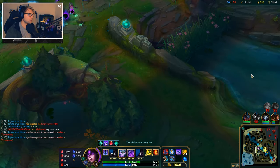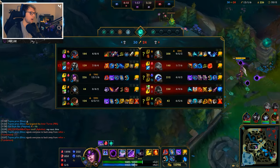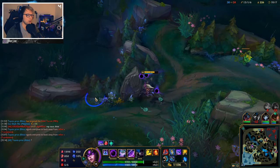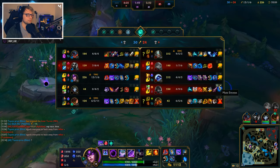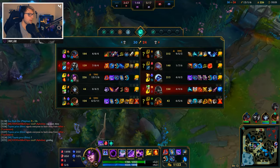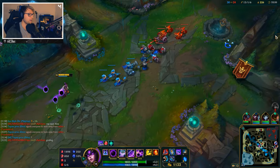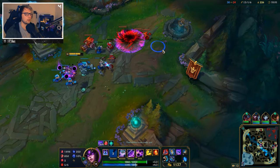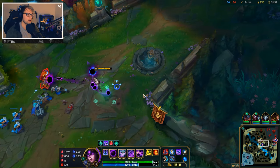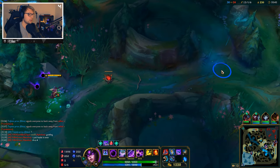Tryndamere is actually one of the targets I'm slightly scared of because of his ult. Maybe their Nautilus went AFK as well from tilting — if he did, we might just win for that fact. And that's what I'm saying: never give up. Even though it's unlikely, we've been doing a pretty decent job keeping us in the game.